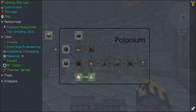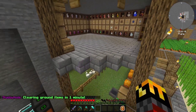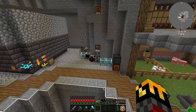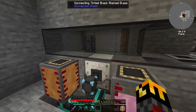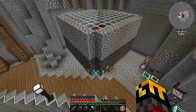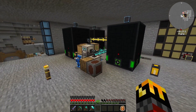We have also started Mekanism. Here's the new chicken area — it's right above the animals, so we just moved all the chickens up here. Over here we have some progression with Industrial Foregoing — we have a farm for the pink slime as well as various other things from previous episodes, and here's still our blaze farm.